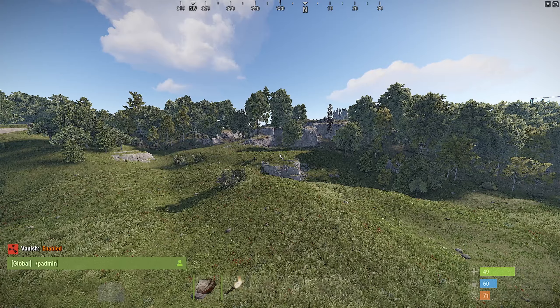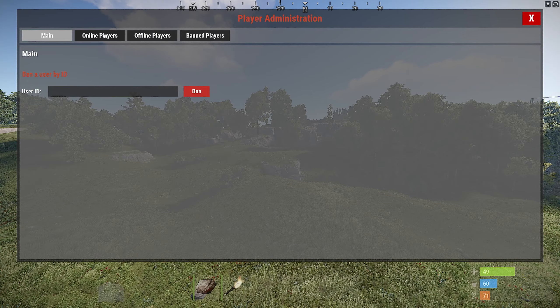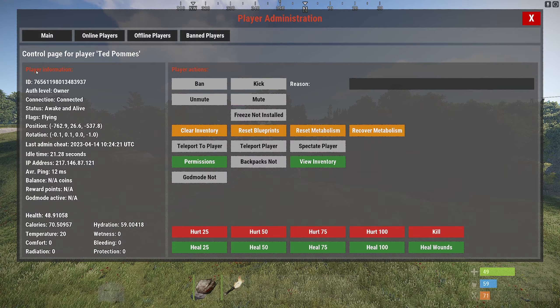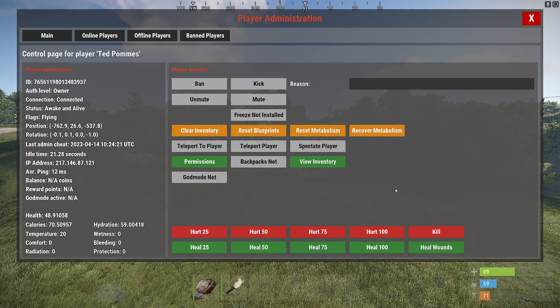Next up is Player Administration. You can do slash p admin or player admin — we have a full tutorial on this plugin. For the context of this video, you can go to Online Players to see who is online. Once you click on a player you get a whole list of player information, things you can do, and options. You can go through your online player list while you're in Vanish and then teleport to the player.